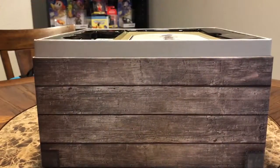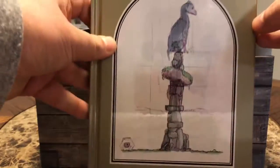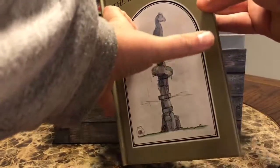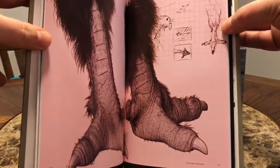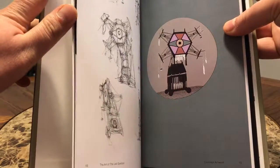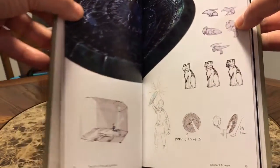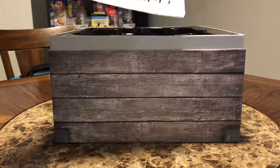Right on top, first thing up we've got The Last Guardian art book — 'The Art of The Last Guardian.' Let me show you guys a couple pages. There are some windmills — I know there's a lot of windmills in the game. It's a nice book, kind of feels like a Dr. Seuss book.